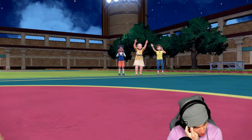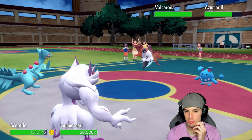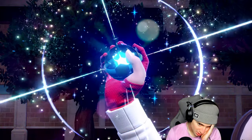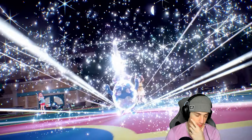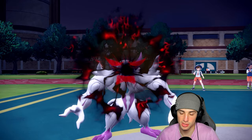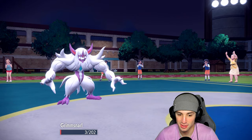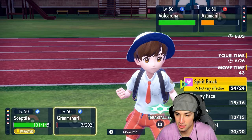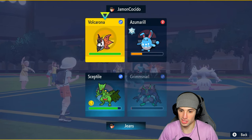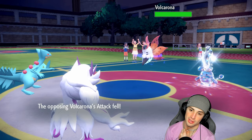Volcarona's coming out here with Rage Powder. Terastallizing — is it gonna be Grass? Steel. I mean, actually not bad. Scary Face launches — we're slowing Volcarona down, they're slowing Sceptile down. Aqua Jet hits Grimmsnarl, Grimmsnarl survives! Leaf Blade launches — not very effective but the damage is huge, and I can't be Rage Powdered which is massive. I'm just gonna Parting Shot out into Volcarona and we're dipping — we got Unburden activated.